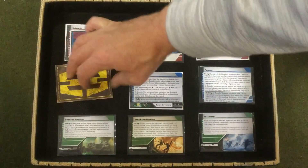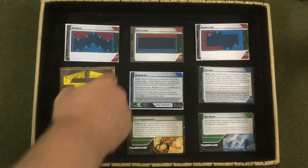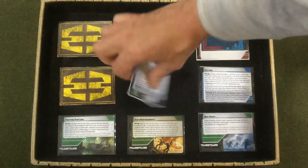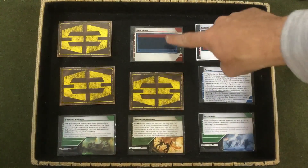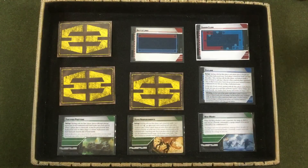Don't really like the idea of clumping up directly in the center of the board with Hemden, so that gets flipped. Bombing Run is flipped to Force Payload. We pass, so we can play Battle Lines, Payload, and Fortified Positions. We'll be back after the board is set up.